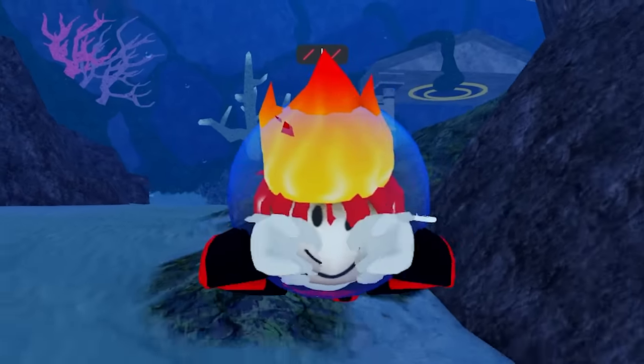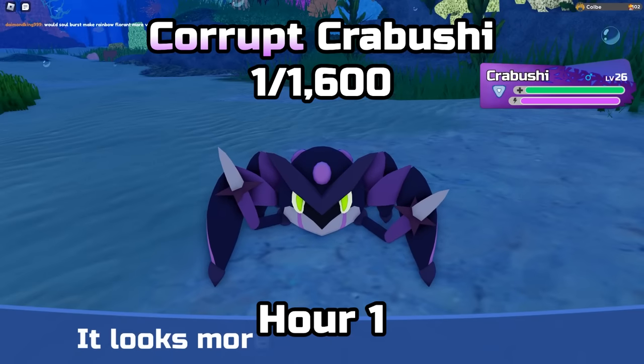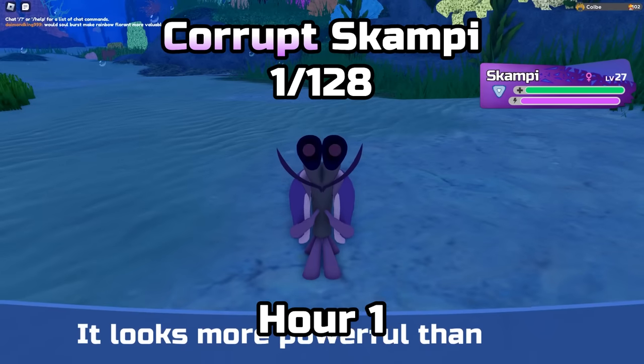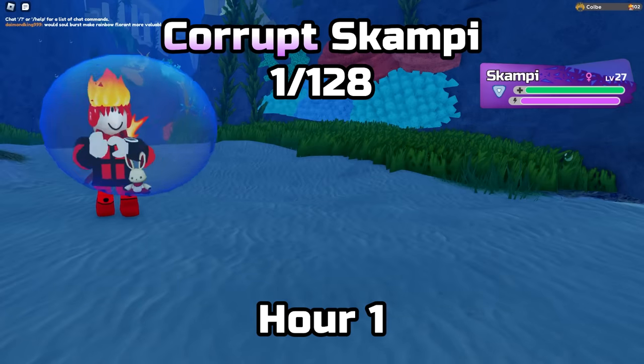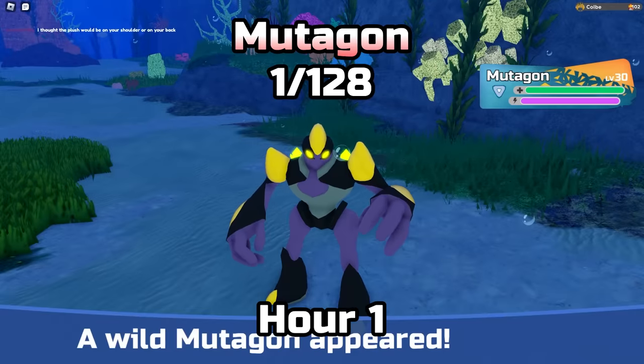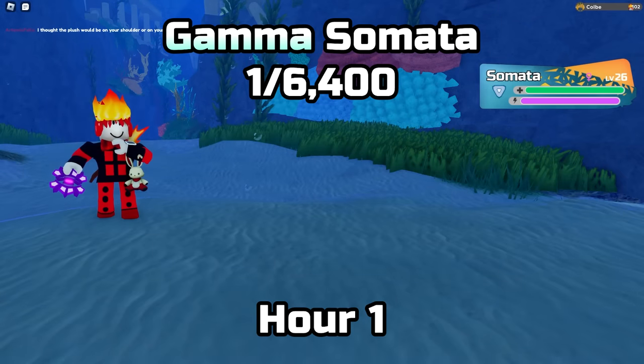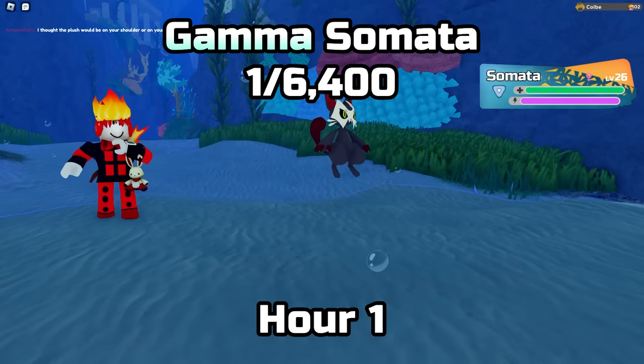Starting off this hunt with a corrupt Crab Bushy — free shard I guess. Then right after that is a corrupt Scampi, so they're really giving me the shards at the start of the hunt. Strangely enough, back to back with that Scampi was a Mudagon. And then a gamma Somata — Somata is actually not that common and they are not a trend, so I'll take its gamma form any day.